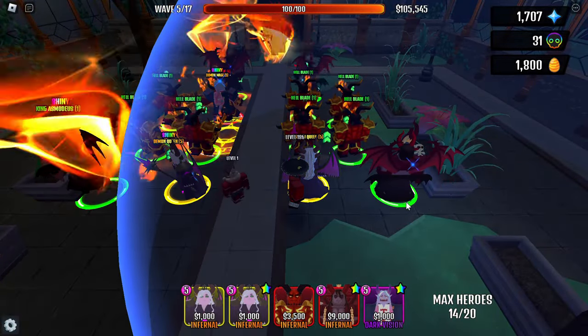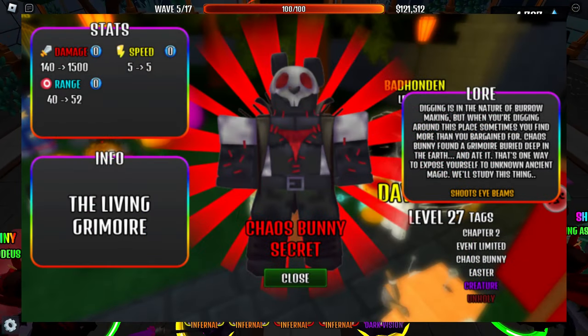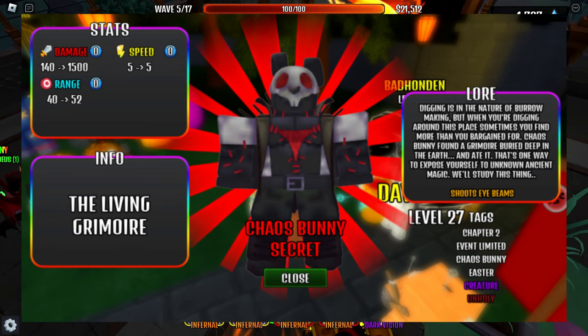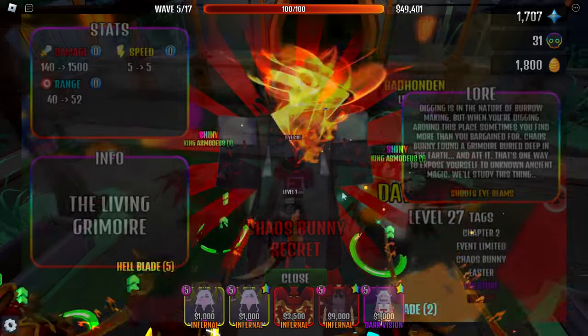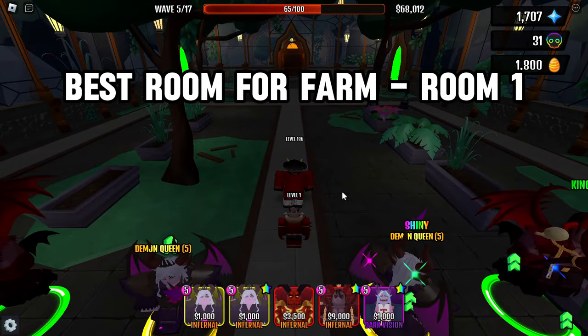On the seventh floor, you can get Chaos Bunny. This tower has 1,500 damage with 5 speed, or 7,500 DPS, and it's actually pretty good. With a good Curse and the right team, this tower can deal big damage. The best room to farm this tower is the first room on the seventh floor.